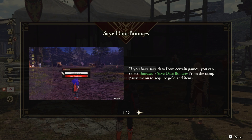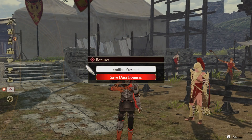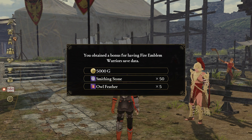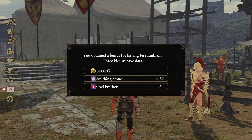For having a save in Fire Emblem Warriors, your bonus is going to be $5,000, 50 smithing stones, and 5 owl feathers that you can give as gifts to a bunch of your different companions to increase your support level.